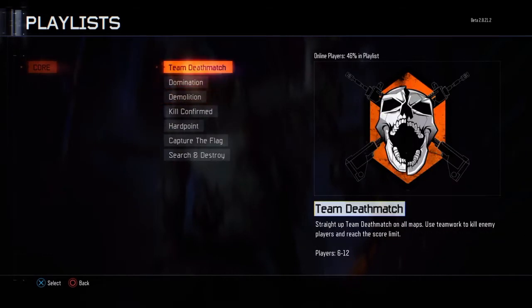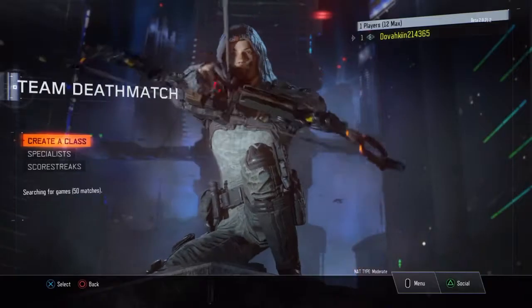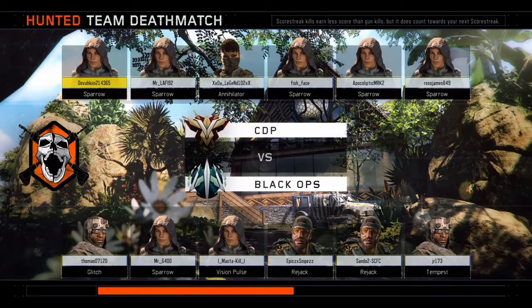Scorestreaks — I haven't unlocked any. This is my first go so I haven't unlocked anything. So yeah, loaded into a team deathmatch there — as I said, it was a team deathmatch on Hunted. I'm going for the Sparrow thing — I can't remember what the classes were, but I got the Sparrow, the bow and arrow, as I've said.